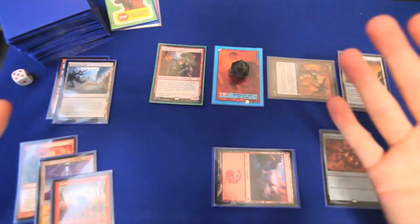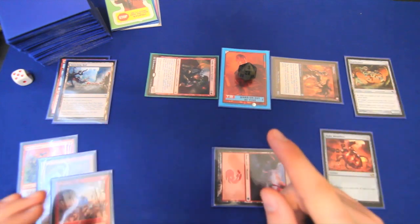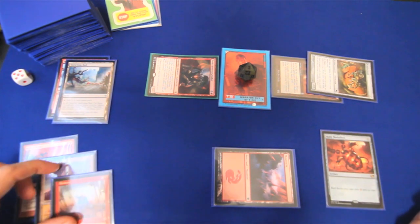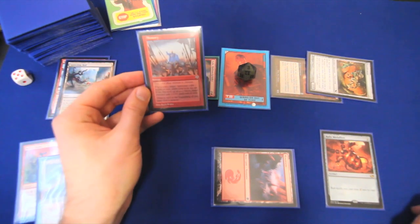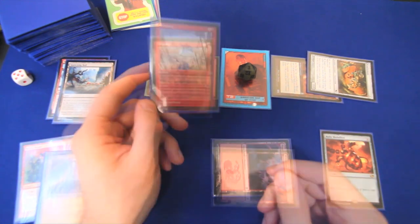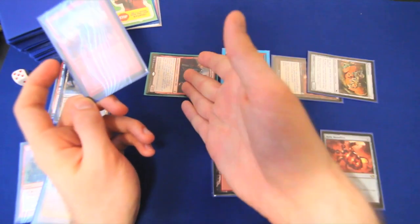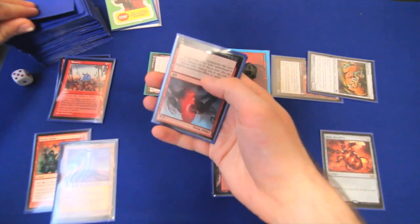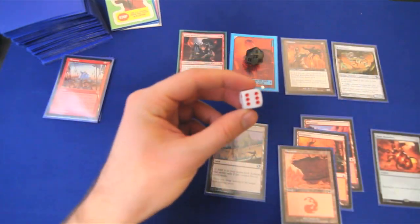Before damage, we pay one red — costs one less with Ruby Medallion — and cast Aleatory targeting Zada. Play only after defense is chosen: flip a coin, the only relevant text being draw a card at the beginning of the next turn's upkeep. Maybe they take four damage, maybe three — it doesn't matter. We're going to draw six cards. We pass turn, and during the next player's upkeep we draw our six cards. Turn six: we draw and have a Reliquary Tower — timely, though we don't need it quite yet.